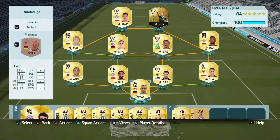Now let's get into the starting 11. We've got Leno, Benesha, Socoratis, Rodriguez, and Piszczuk.